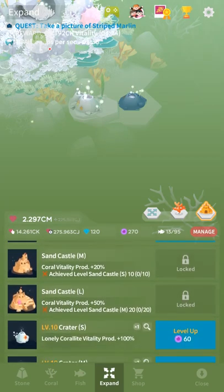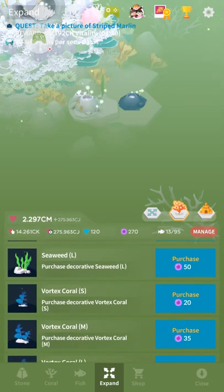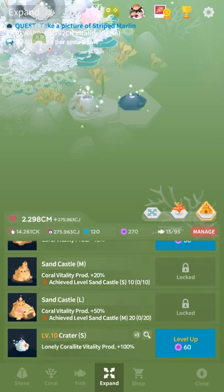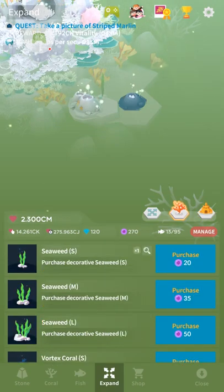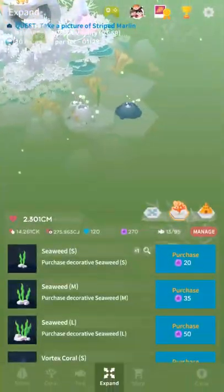Yeah, they're expensive. And also these sandcastles — coral vitality is not important. So I mean, if you want to buy one for cosmetic's sake, sure. But that large sandcastle is the absolute biggest waste of time and money in this game, like, ever. Because that's like 4,000 pearls just for what's effectively a cosmetic item — it's not gonna matter for your vitality production. I wish coral was more important, but it's not.